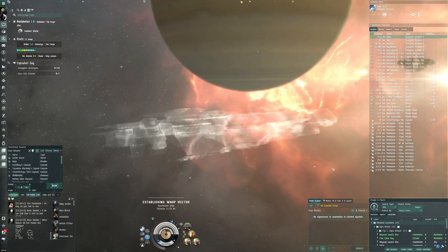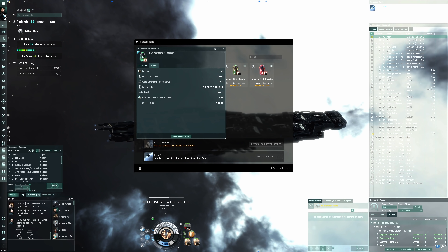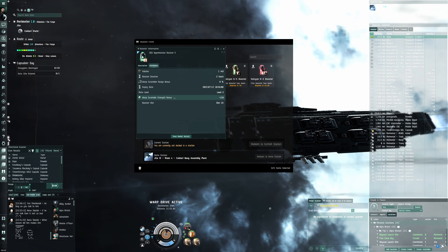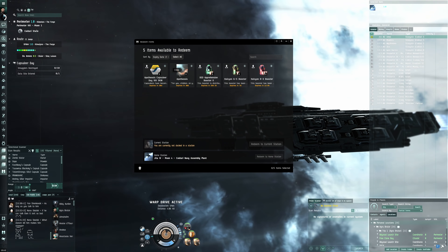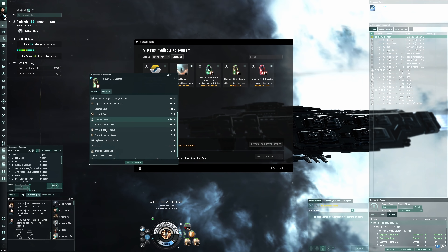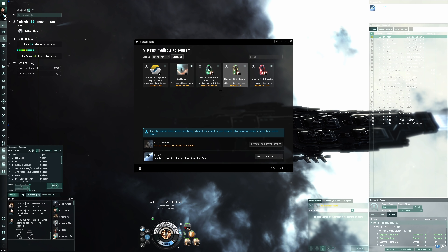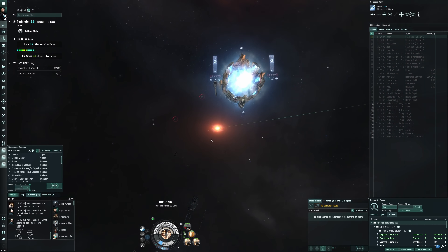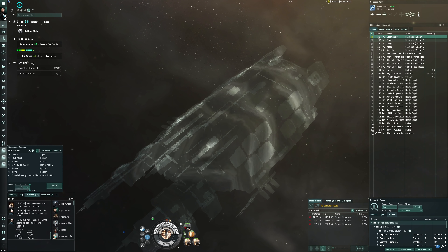We'll continue towards Dusana and see if we can find anything. There's a Smuggler Hideout on the way. We've got a DD Apprehension boost — warp scrambler range and strength, that's quite funny. There's also a Halcyon G5 cap recharge and shield capacity booster. I'd rather test the ship without boosters — either the tank holds or it doesn't, with or without a booster.